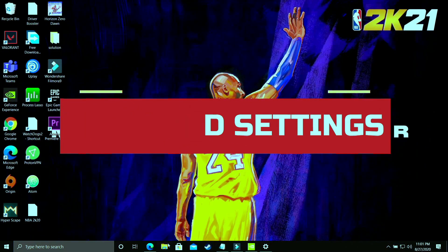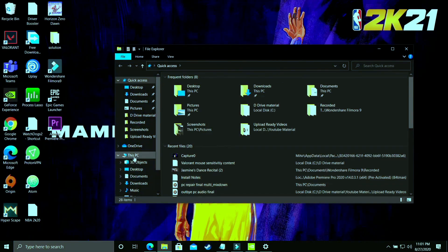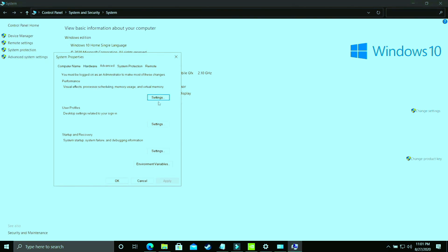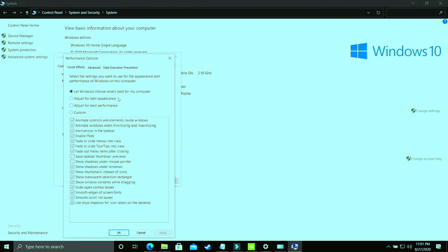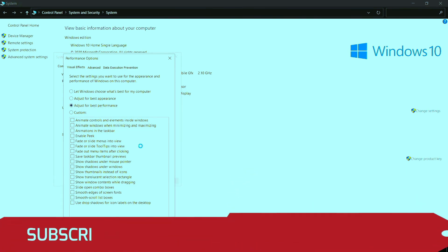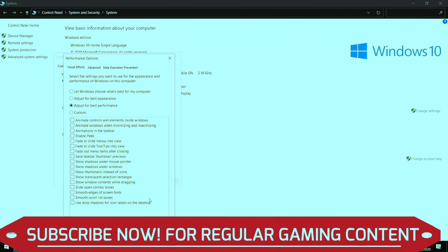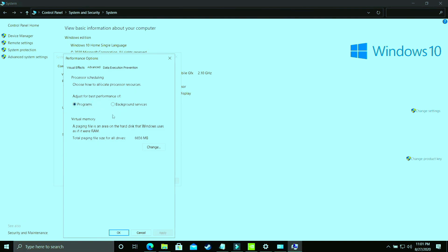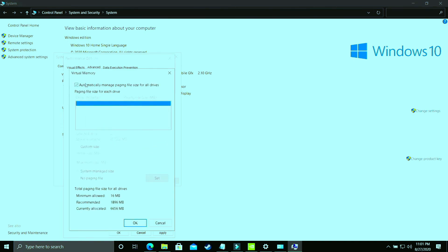Now let's proceed to the next step where we'll change some advanced PC settings. Open File Explorer, right-click on 'This PC', and go to Properties. Then go to Advanced System Settings, and under Performance click on 'Settings'. First, set it to 'Adjust for best performance' and apply. Then go to the 'Advanced' tab — under Processor scheduling, make sure 'Programs' is selected rather than 'Background services'. Then click 'Change' under Virtual Memory.